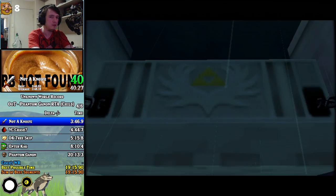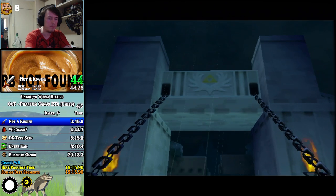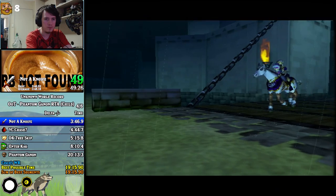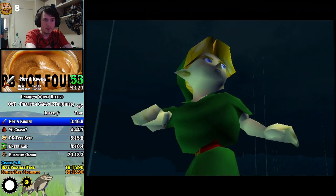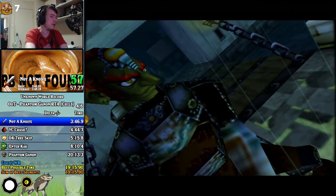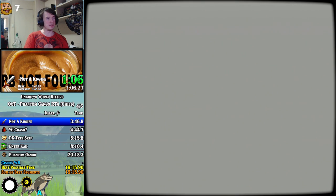I guess I should change it from Fent and get an RTA to Phantom again as charged. What made me try this category? Well, I've already done Bongo RTA as a child. I wanna do all of the child boss RTAs. There's four of them: Morpher, Phantom Ganon, Bongo, and Vovagia. I wanna do them all.